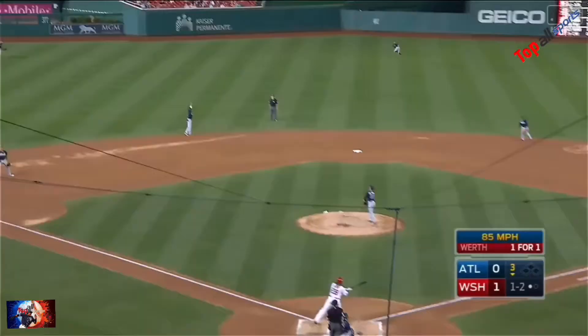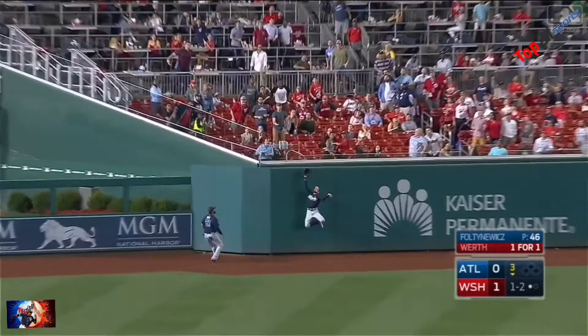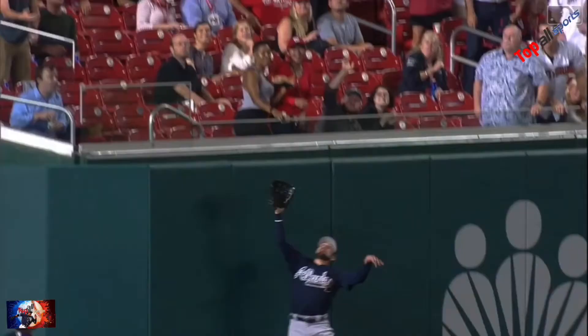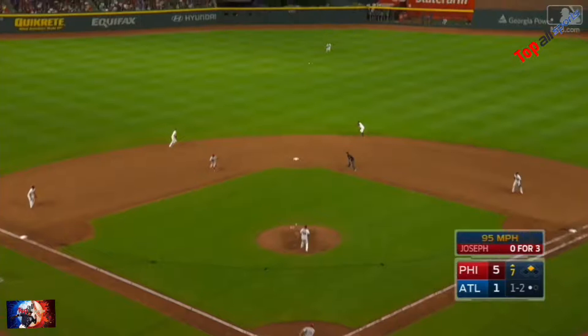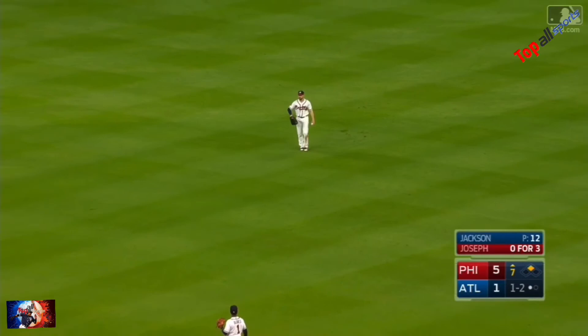That ball is stroked toward left center field and deep. Ender back, leaping try — he got it, he got it. Up against the fence, Ender robs Jason Werth. Little flare in the shallow center. Ender's coming on. Diving, sliding catch. Great play. Great play.